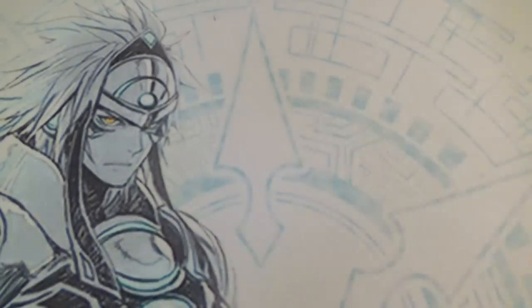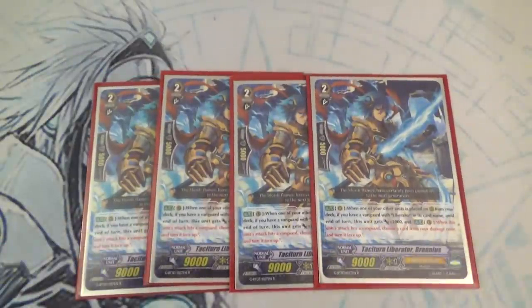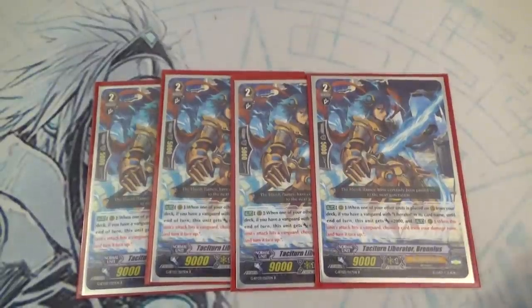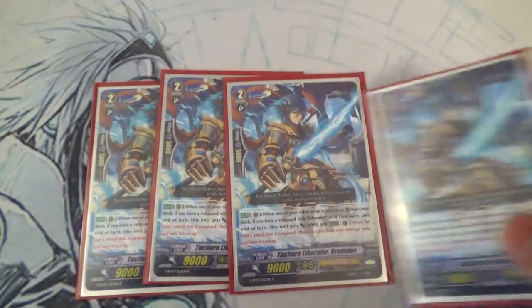Next up we got 4 copies of the card that's basically going to win you the game, which is Taciturn Liberator Brennius. If you have a Liberator Vanguard, every time you call a card from your deck he gets 2k. And then on hit he unflips — and that's for everything called. So if you call 5 things from your deck and he's on hit, unflip 5.